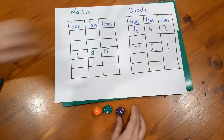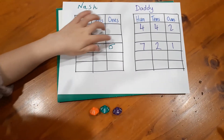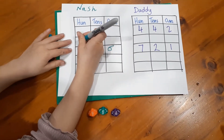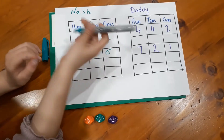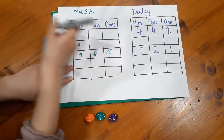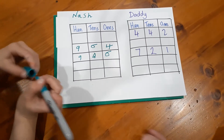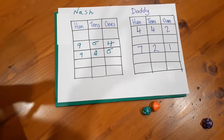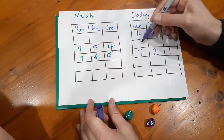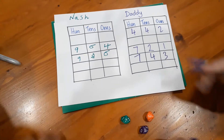Nash writes his number in. I ask why he didn't go for the top box — because it would be easy to get something bigger than four hundred. He's pretty confident he'll be able to beat that number later on. Good thinking, Nash. Then it's my turn — I've got 743, so I'm not going to put it there; that would be a bad move. I'll stick it down here: 743.